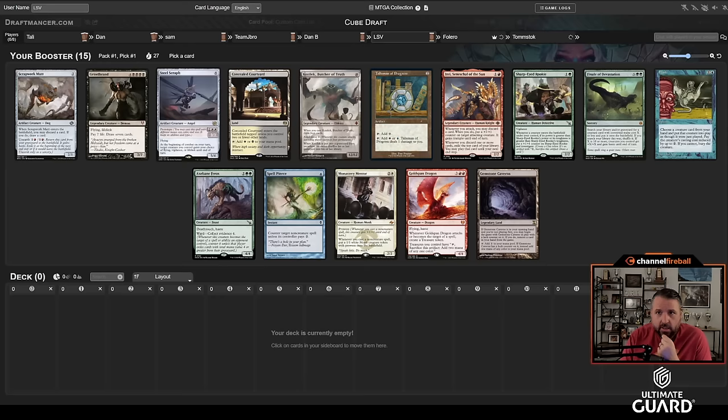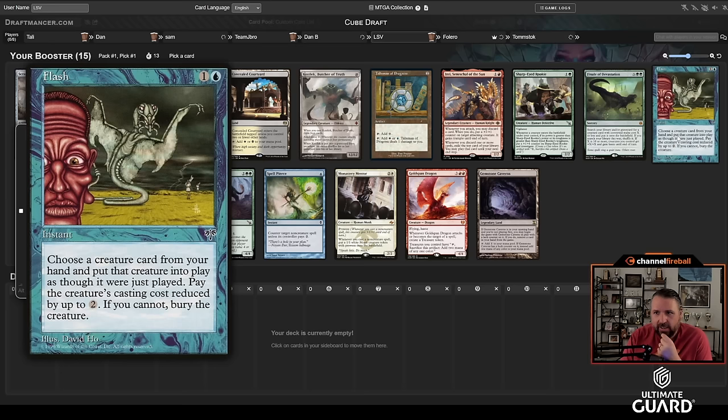Welcome to another four-on-four cube draft. We've got myself, J-Bro, Dan, and Tom Stock — some new faces — battling against Talisker, Sam, Rufflo, another Dan, and Falero. We've got a bunch of the normal cubers in here.